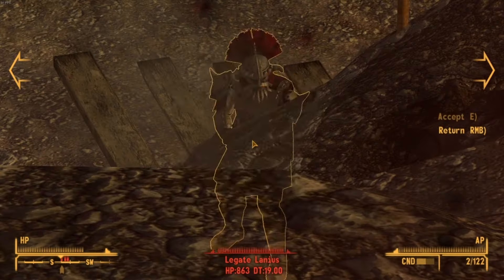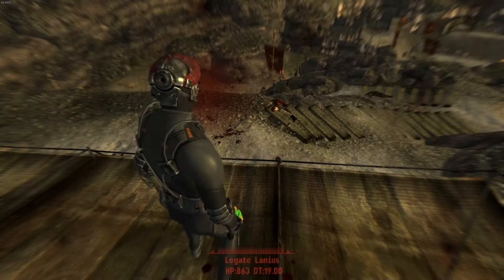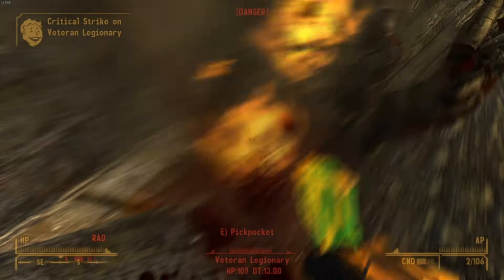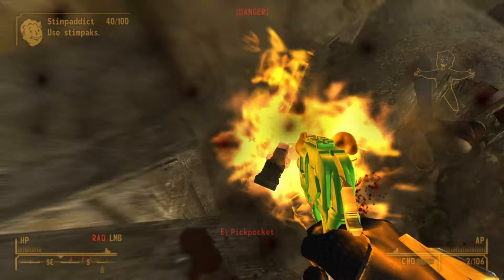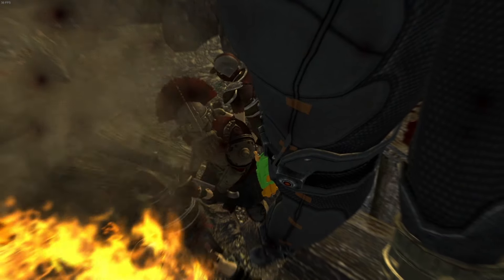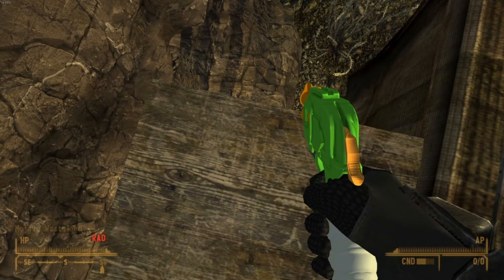Third attempt, I managed to finagle my way on top of the Legate's camp and started shooting down at him. Besides the amount of grenades, it was going pretty well. But I tried to get to lower ground so their pathfinding would work, but like the previous two attempts, I ended up dying. If I can't deal with the infinitely spawning Legionaries, what can I do? Well, what I'm about to do does count as failing the run — but also doesn't? Let me explain.